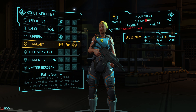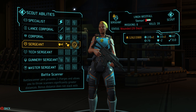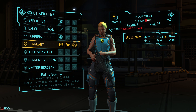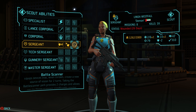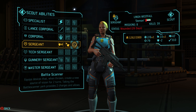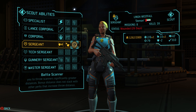Battle scanners - that's how you say that. They can actually be pretty useful. They basically let you throw what essentially functions like a grenade, but instead of a grenade that goes boom, it's a grenade that provides a vision source for two turns. That can be really nifty for getting sight lines on an area. It might also reveal invisible units, but I'm not sure - I think I might be mixing that up with the gene mod.